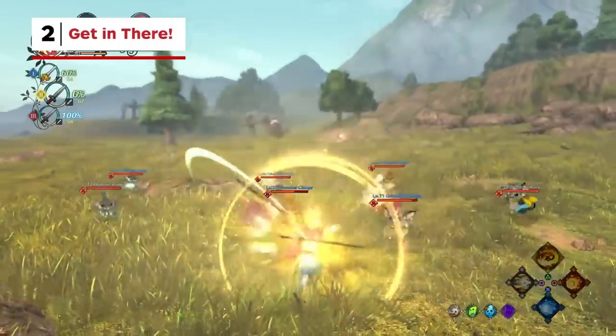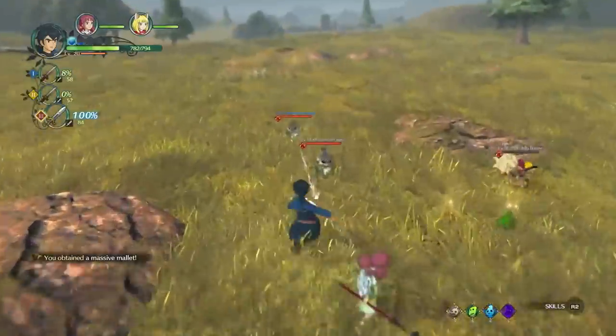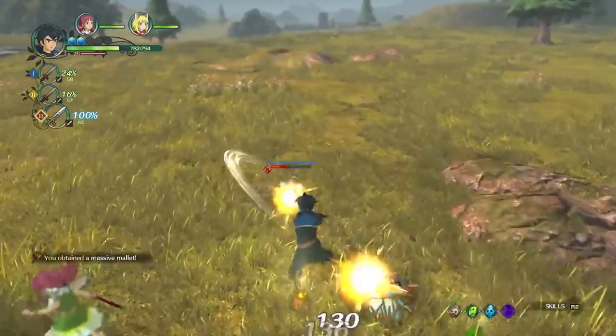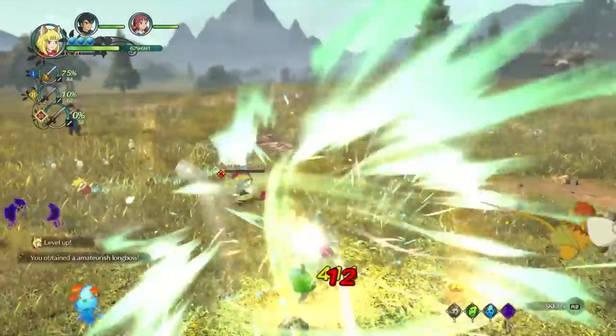During the heat of battle, it is inevitable for AI-controlled companions to get into trouble — but don't just accept this. You can swap between all three members of your party while in battle. Just press up or down on the D-pad to switch between characters at any time.